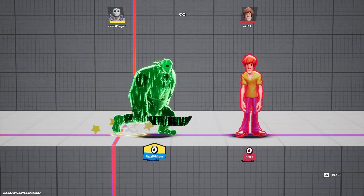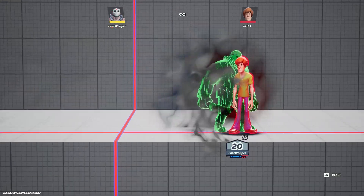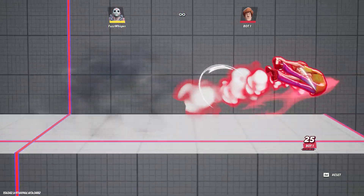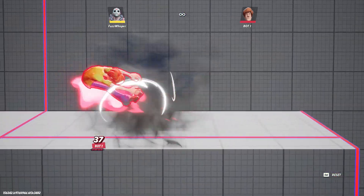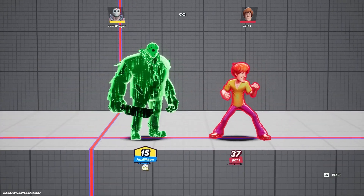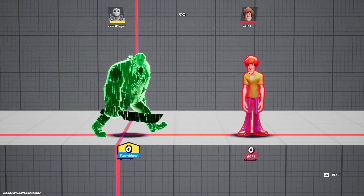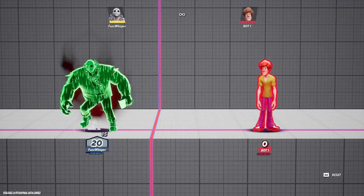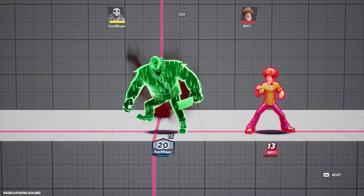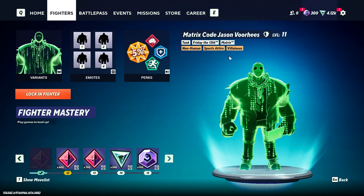If you use your rage — the charge move — and then teleport, it won't consume the charge. That way you get a free teleport without wasting your charge move. If you keep teleporting while charged, it won't move until the timer cools down. So if you hit your opponent while teleporting with the charge active, you still have the charge until the cooldown runs out or your opponent beats out all the health.